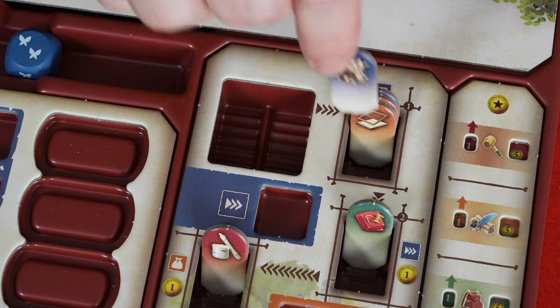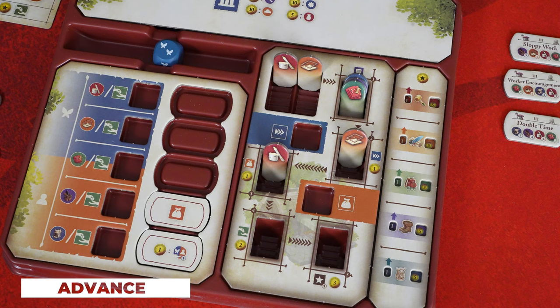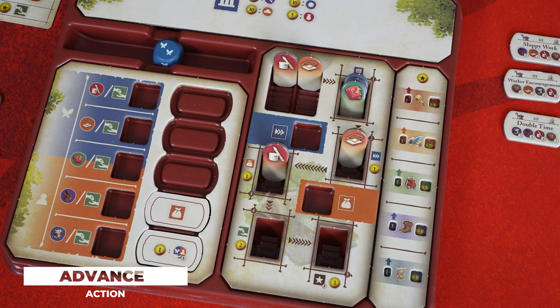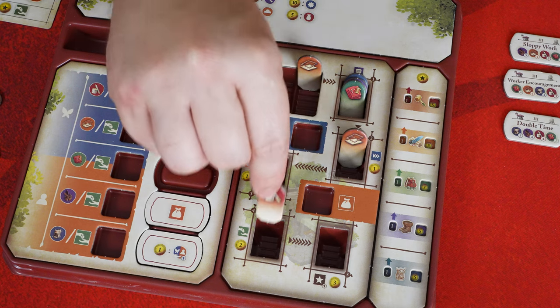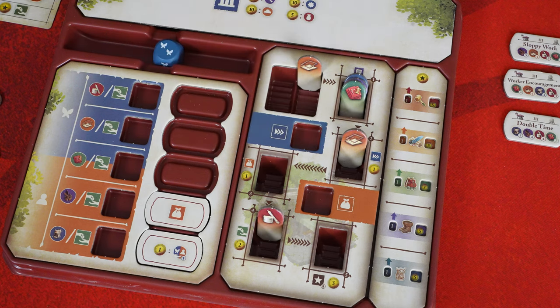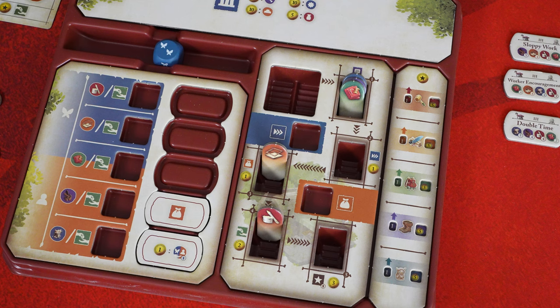This action can be repeated, but keep in mind that each refinement slot can only hold up to four materials. Advancing a material involves taking it from one refinement slot and moving it to the next in numerical order. To advance a material, take an item of the same type from the inventory and return it to the bag, then advance the matching material in the refinement slot one step. As long as you have the necessary materials, you can perform this as many times as you want on different material types.